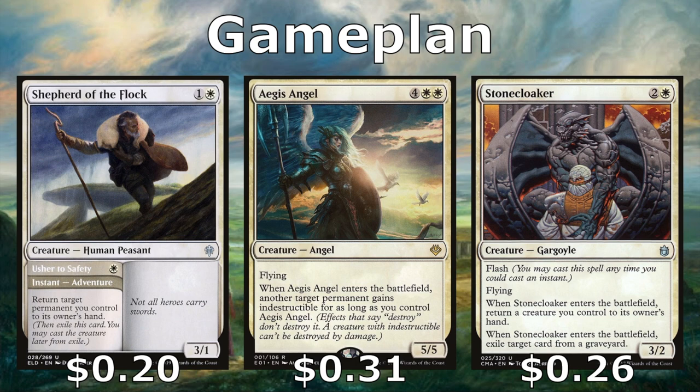We also have Shepherd of the Flock and Stone Cloaker, which can bounce creatures back to our hand. Shepherd of the Flock goes on an adventure to return a creature to our hand for protection, then comes out as a 3/1 later. Stone Cloaker is a 3/2 flyer with flash — we play it at instant speed and when it enters we return a creature we control to our hand. It also exiles something from our opponent's graveyard, shutting down combos or preventing them from fetching things. Aegis Angel gives one of our creatures indestructible — probably Sir Alan — forcing opponents to remove the angel first. It's also a 5/5 flyer.